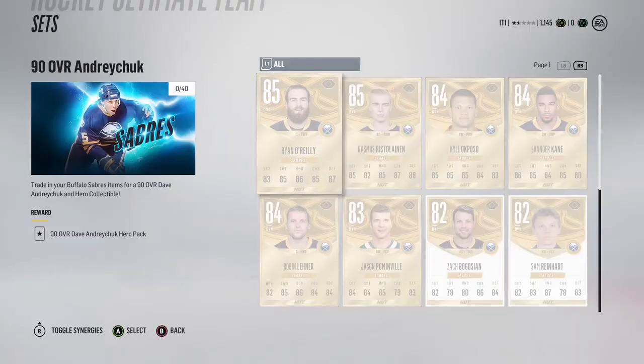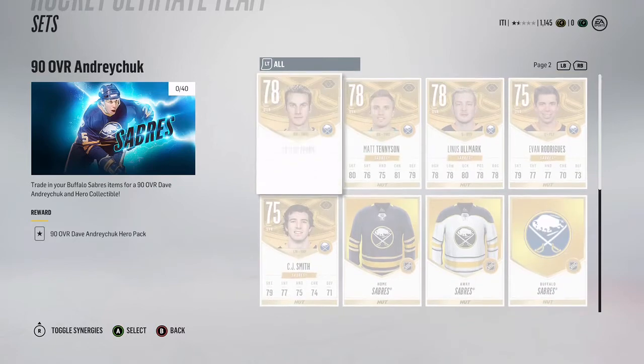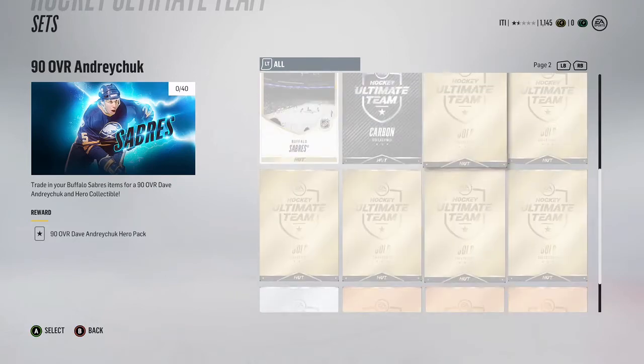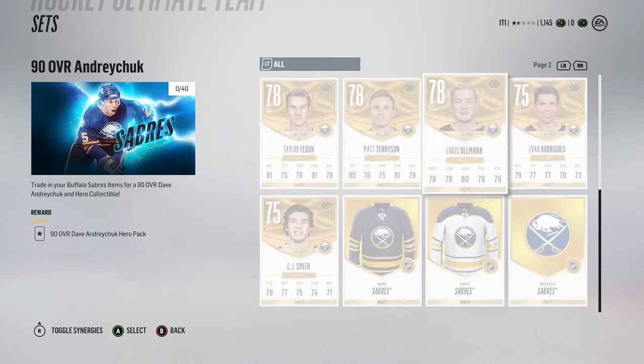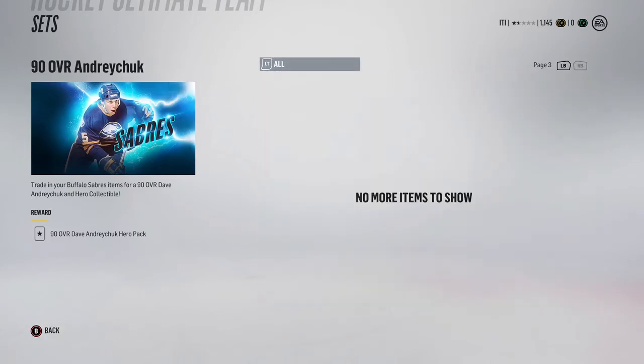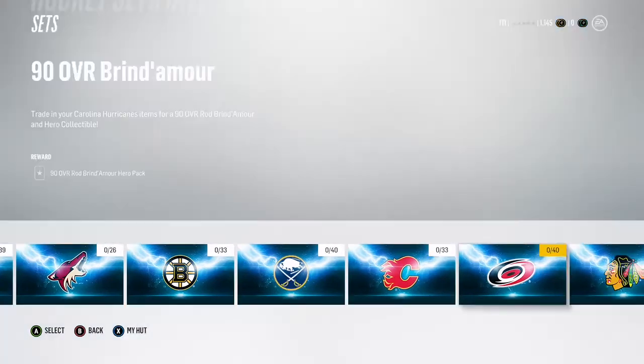Looking into a random Buffalo set to check the requirements for specific team heroes — it's pretty standard stuff. There's only a couple of jerseys, the logo, the arena, six golds, three bronzes, and one silver. That's not too bad, very doable — depends on the price, but it seems better than last year.